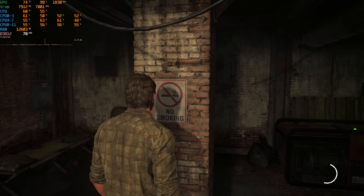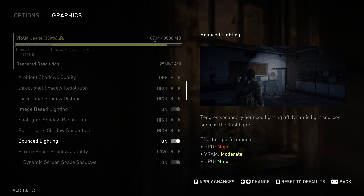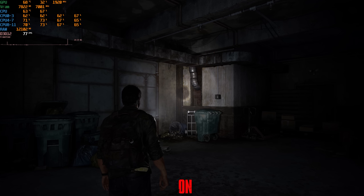Point Lights are more common in the game, and Point Light Shadow Resolution has a more noticeable effect. At this scene, going from Low to Medium costs nothing, to High 2%, and to Ultra 3%, so I recommend Medium.